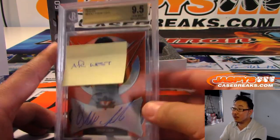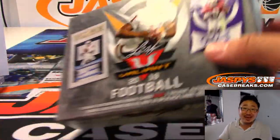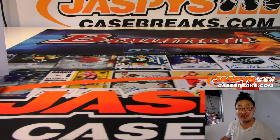And there you go, ladies and gentlemen. We got some more Leaf products in the store — we got Valiant and Ultimate, check it out. Jaspyscasebreaks.com and we'll see you next time for the next break. Bye bye!